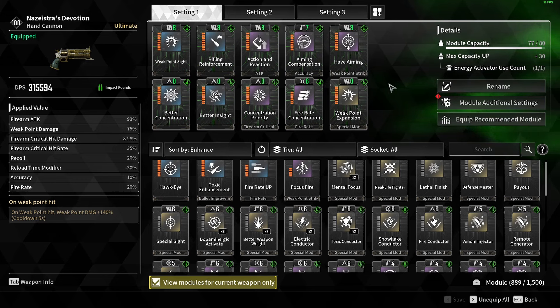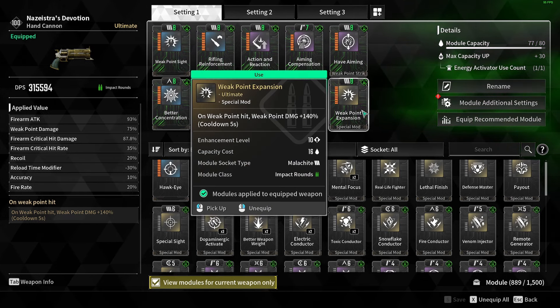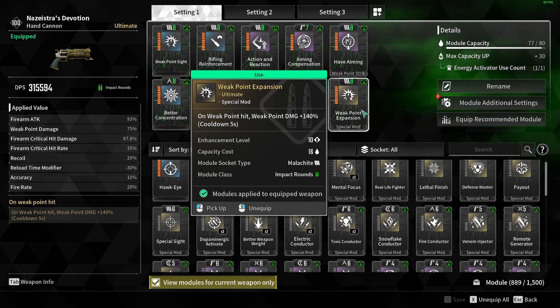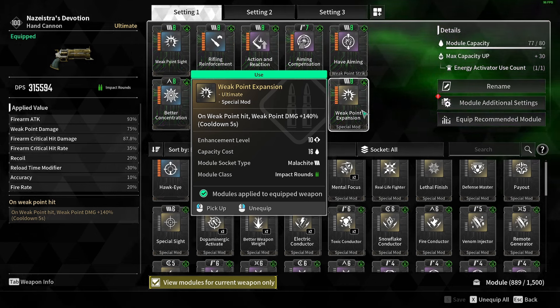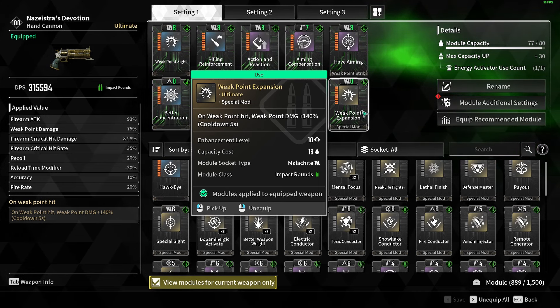And for my final mod, which is the yellow mod, it's going to be Weak Point Expansion. I like how much it scales — you get 140% Weak Point Damage from it. And if you can hit your shots and really have this proc and have it Crit as well, you just do insane damage with that.